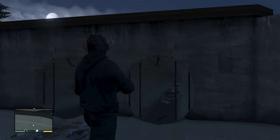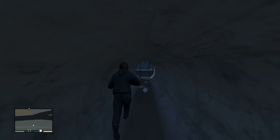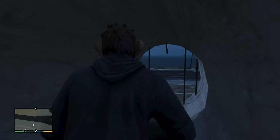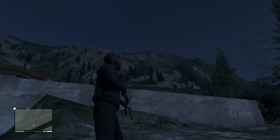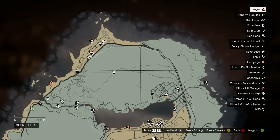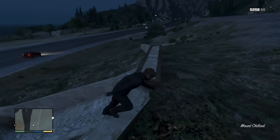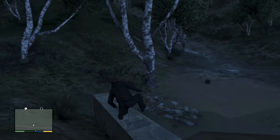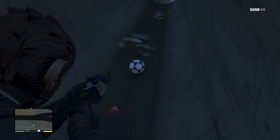Another area we need to look at is these tunnels at the bottom of Mount Chiliad. In one of them you'll find a soccer ball — the only soccer ball found in the game. A lot of people think the balls you can find in GTA 5 probably have some kind of meaning. I remember a soccer ball easter egg in Halo 2 that was a pretty big deal, and you can roll it around everywhere and do similar stuff here.